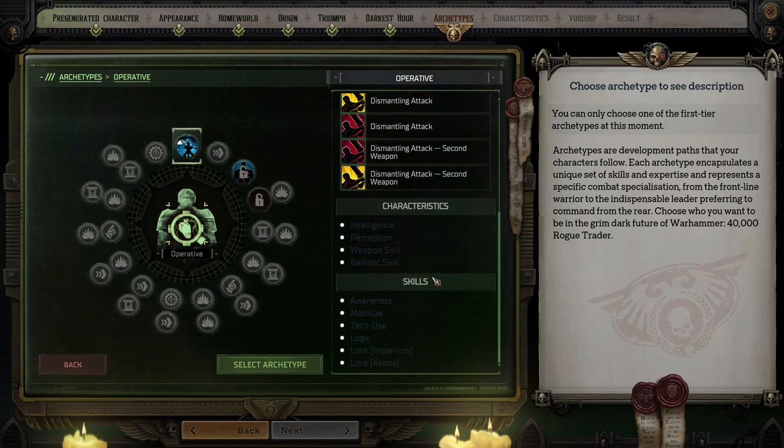Operative skills are Awareness, Medi-Kai, Tech Use, Logic, Lore Imperium, and Lore Xenos. Tech Use is essentially lockpicking and is absolutely a must-have — you should probably take a skilled talent that bumps it up even higher. Logic comes up a ton of times throughout the game, so not having someone skilled in it will cause you to miss a lot of XP. Traps laid by aliens must be picked up with Lore Xenos, so you absolutely need somebody that specializes in it, but this character might not be the best option.